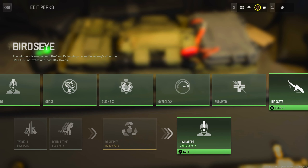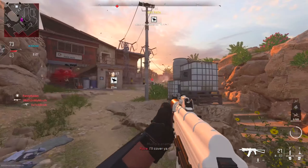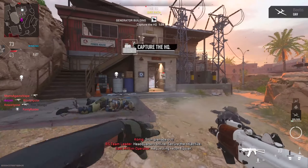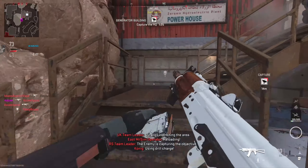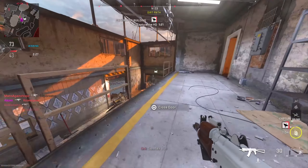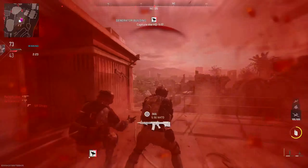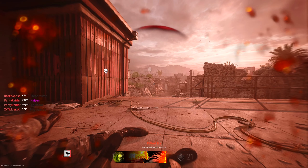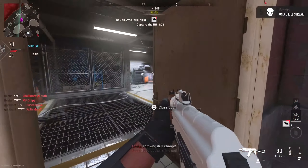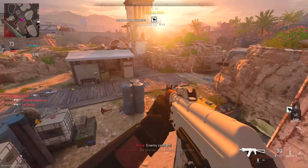Finally, our last ultimate perk is Bird's Eye, which I rank in the B tier. This perk makes our minimap larger and when a UAV is called, it gives us the direction the enemy is facing. It's not quite like an Advanced UAV where it constantly shows enemies in real time — it's more of a UAV that shows the direction enemies are facing. The perk is really good when teammates are spamming UAVs, but it's reliant on someone acquiring a UAV. The best thing about the perk is the enlarged minimap, which gives you more information to pull from.